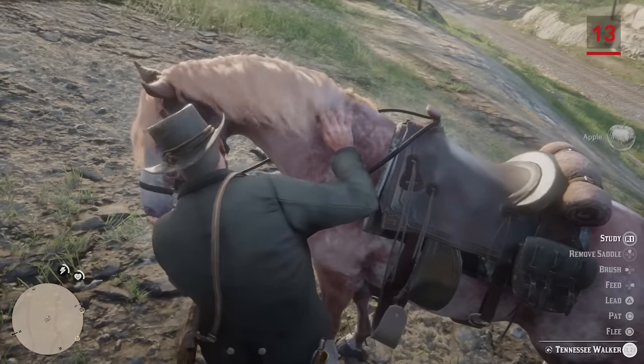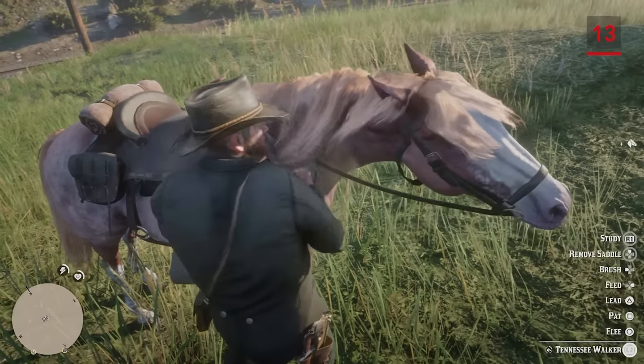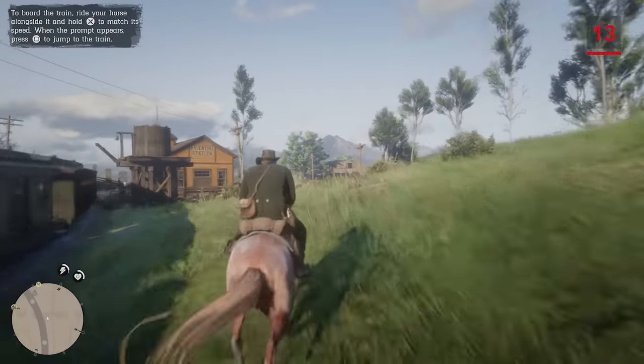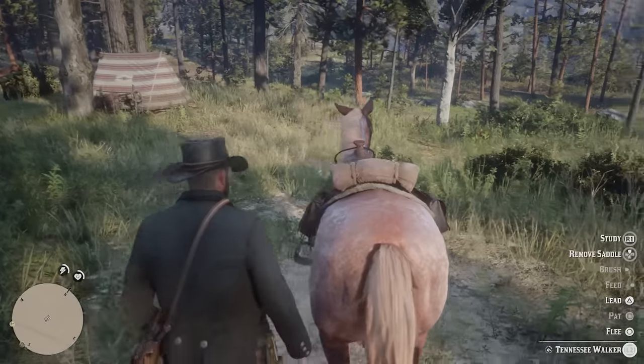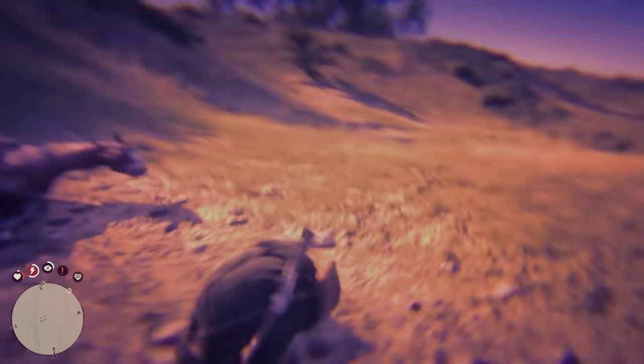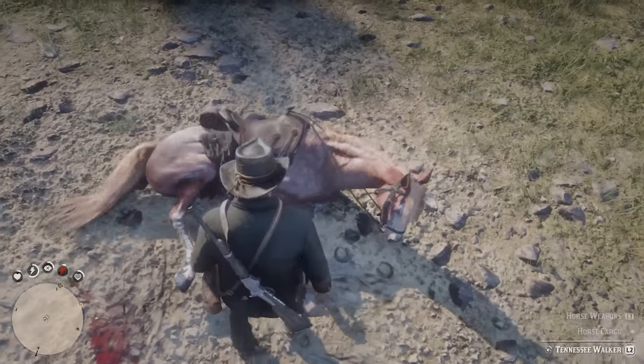Be good to your horse — feed it, keep it clean, and most importantly, keep it safe. Unlike the original Red Dead Redemption, your horse won't magically respond if something bad happens to it. Tell it to flee if bullets are about to start flying, avoid jumping off any high cliffs, and be sure to keep a bottle of Horse Reviver on hand just in case.